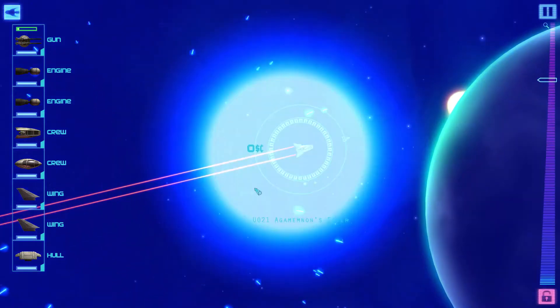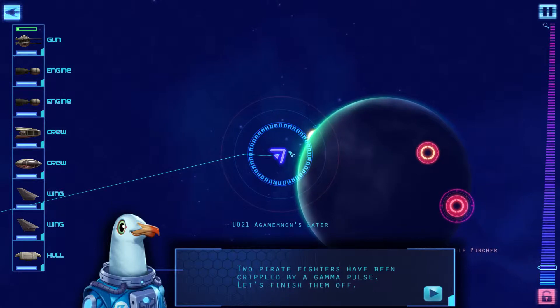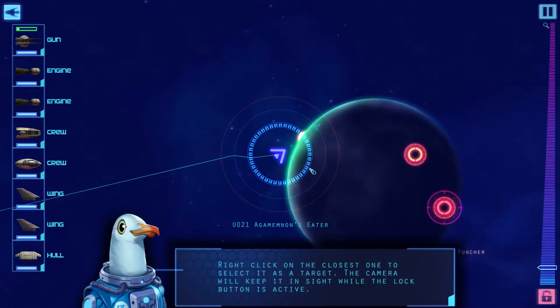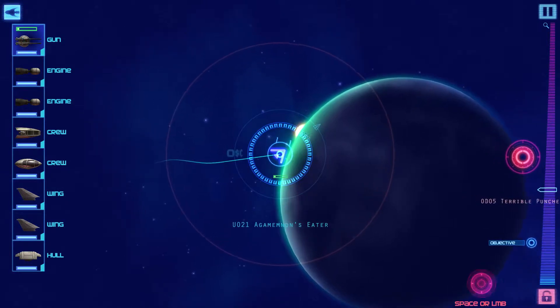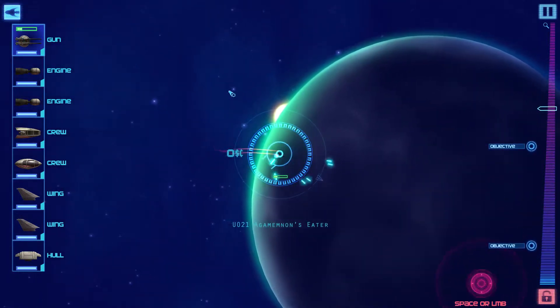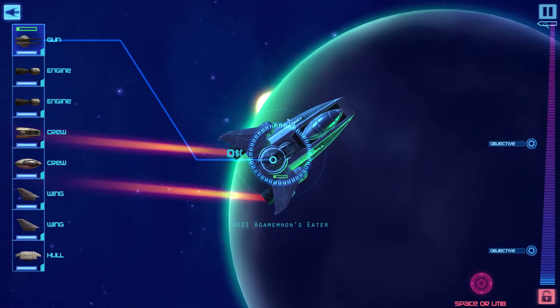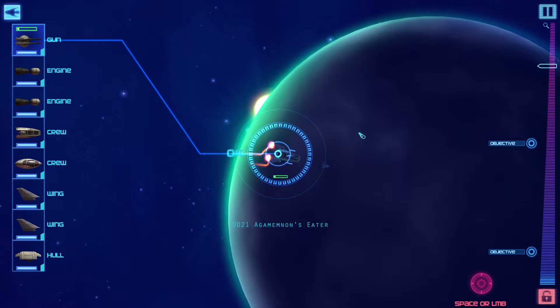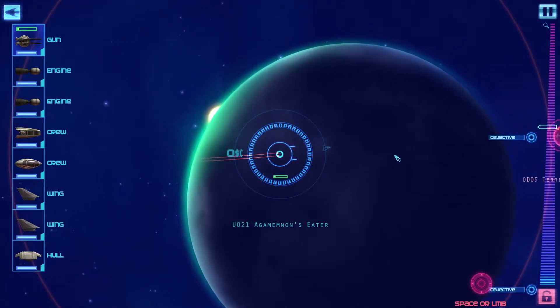Agamemnon's Eater — but look, I think my little ship looks pretty cool. It flies well too, not the fastest, but still. Right, so now I'm still controlling with WASD but I also control the little turret. My little fighter looks badass. I hope that stability thing doesn't come back to hurt me.